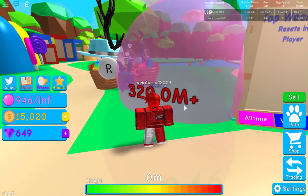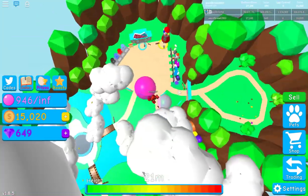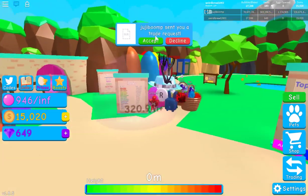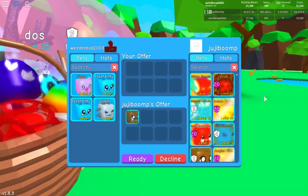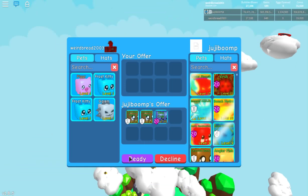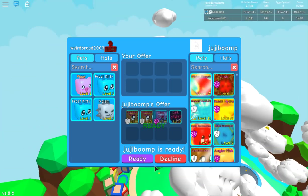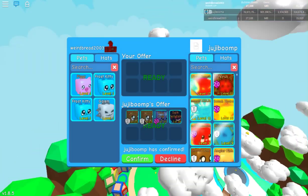Weird Bread is teaching Chungus how to play Bubble Gum Simulator as payback for being taught Assassin. He starts off by giving some starter pets — a king crab and a dark jellyfish — which are pretty decent value and would take close to 10 hours to grind. He confirms the trade after nearly forgetting.